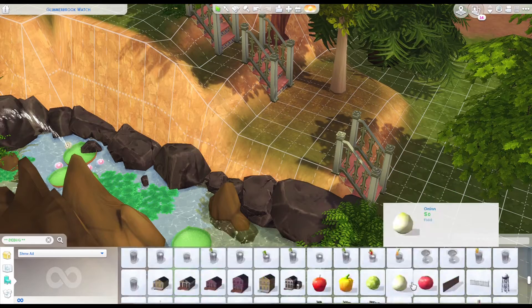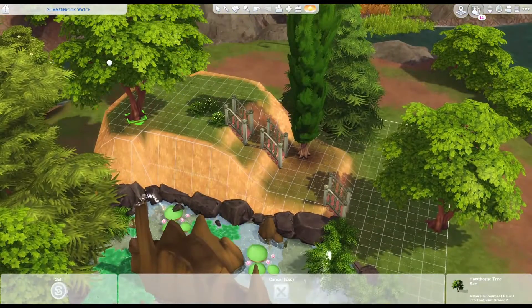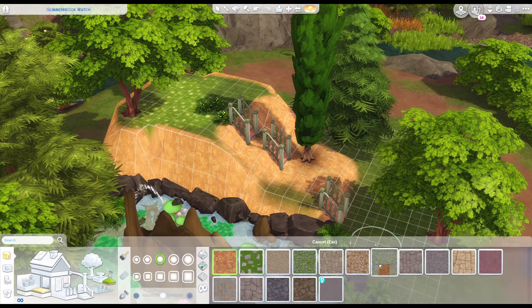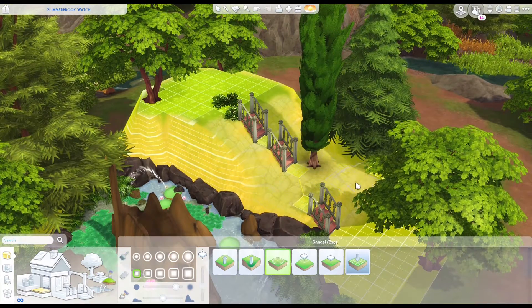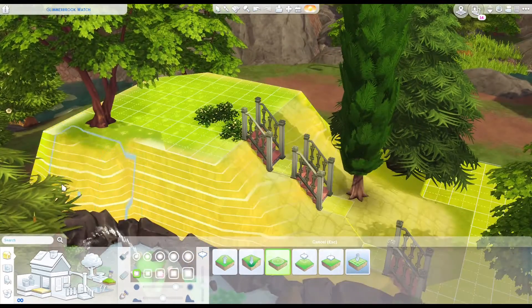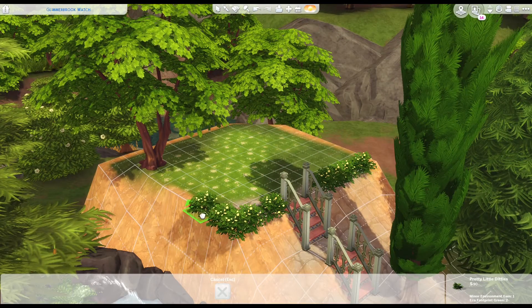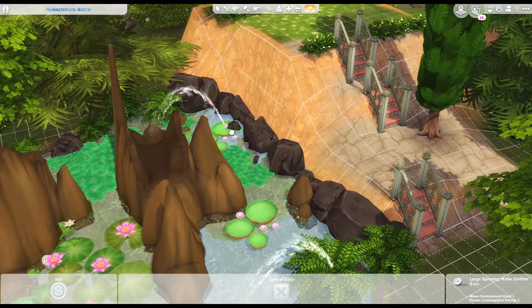I added a couple more debug plants here and there because I really love that look. This lot was built on the empty 30 by 20 lot in Glimmerbrook, and there's already some natural stuff that comes with the lot when you play it. I really wanted to continue adding to that natural foliage and make the lot blend in with its surroundings. I did add a cypress tree on that second level, but now I'm not sure I enjoy it because it kind of blocks your view of the house a little too much.